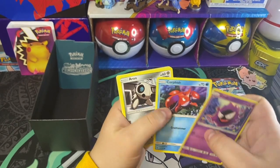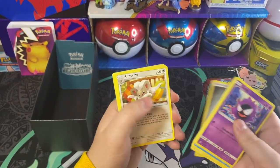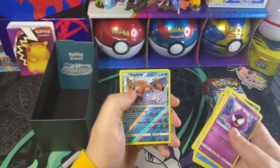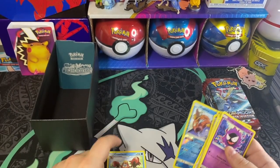We're going to start off with a Gastly, a Corphish, an Aerodactyl, a Mankey, a Swinub, Steel Energy, Cinccino, a Haunter, a Zorua, a Magikarp, and then a Crawdaunt for the rare.